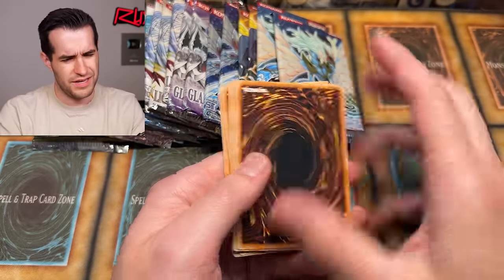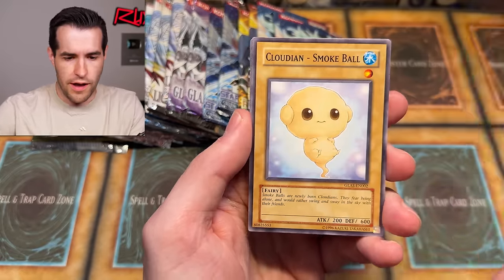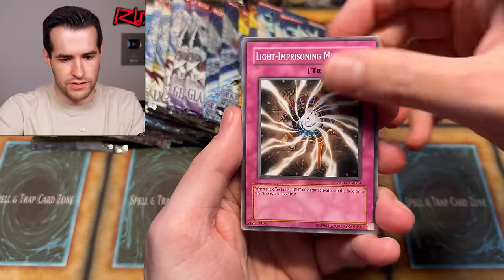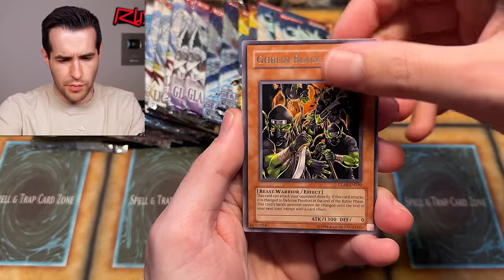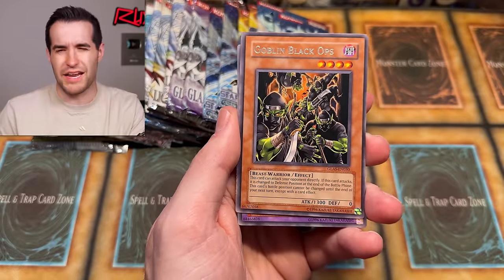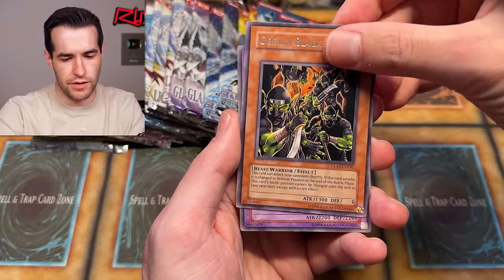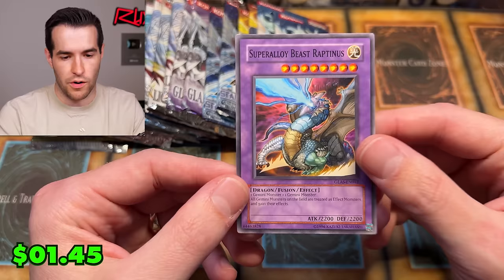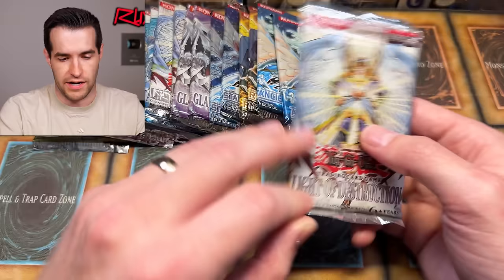Lucky Cloud, Interdimensional Warp, Cloudy and Smoke Ball, Gambler of Legends, Light Imprisoning Mirror, Truckroid, Summon Cloud, Goblin Black Ops - we got a Fusion card. Super Alloyed Beast and the Gemini card. There's a lot of big Fusions in Gladiator's Assault, so I got a little excited.